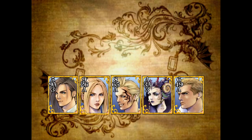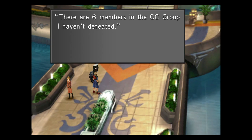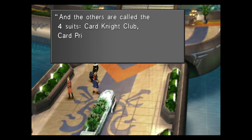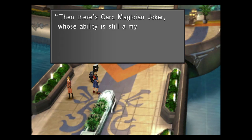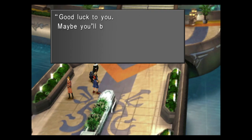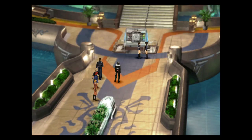Some of these players have very special cards as well. There are 6 members in the CC group I haven't defeated. The first is the card master and CC group's leader, King. The others are called the four suits: Card Knight Club, Card Prince Spade, Card Princess Diamond, and Card Queen Heart. And then there is Card Magician Joker, whose ability is still a mystery even to me. 'Now that you've defeated me, I'm sure it'll show up soon. Good luck to you.' So now we are going to have to find the second group.